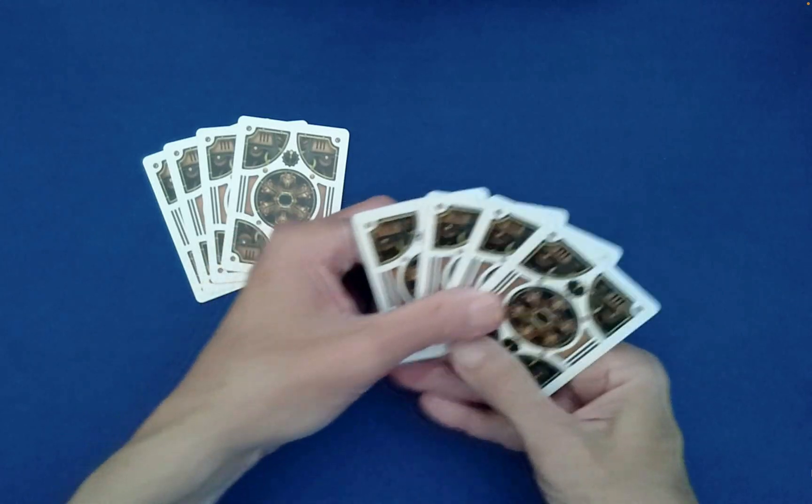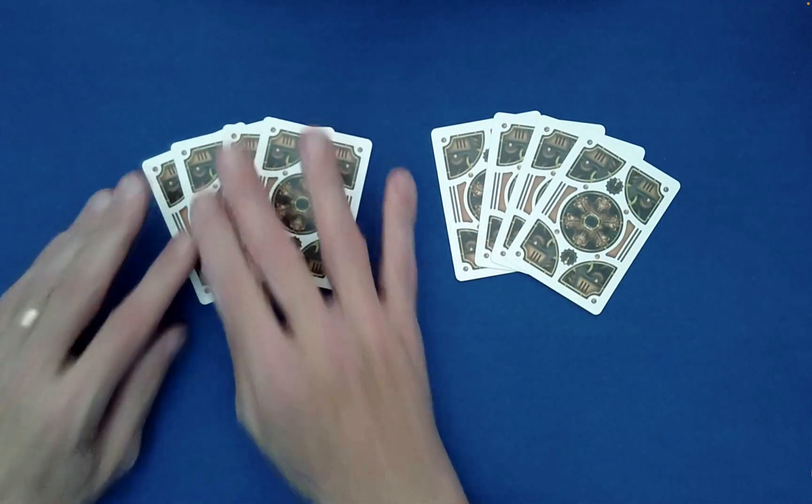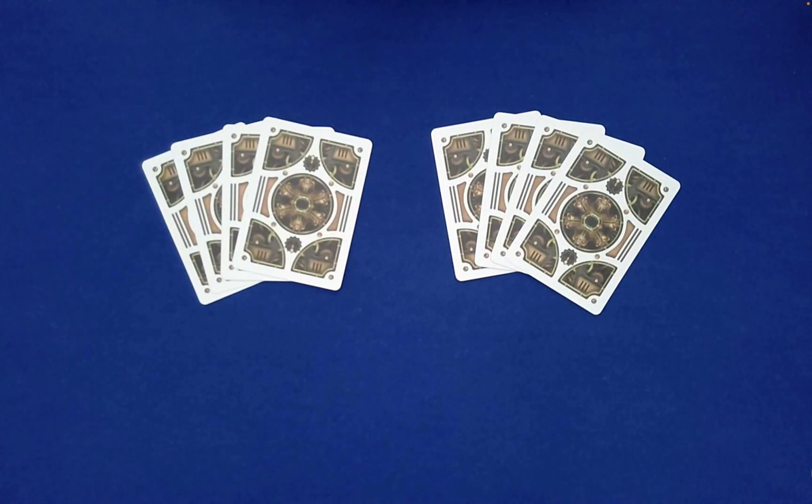You set out the bottom four and the top four into separate piles. Having reminded them of the impossibility of you knowing anything about this packet, you explain that this triangle dealing seems to have an inexplicable ability to put the cards into a certain state — where the cards communicate to the world what special red card and special black card the spectator chose, because those special cards will just stand out like sore thumbs.